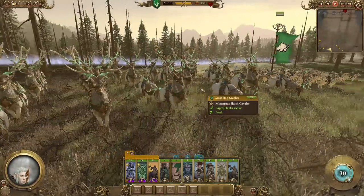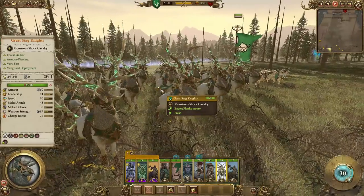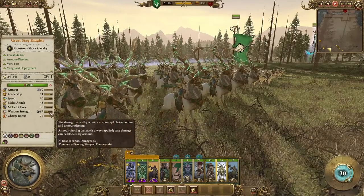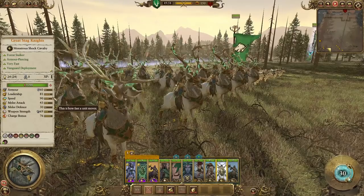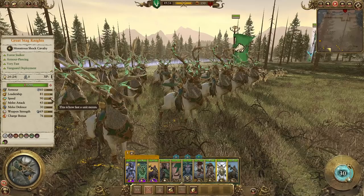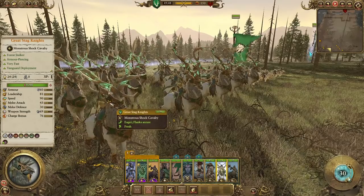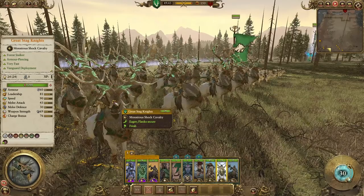Now we're back with the new cavalry units for Wood Elves. First we have the Great Stag Knights. These guys are really neat — hard-hitting, 76 charge bonus, 69 weapon strength, with amazing AP values. Where they really shine is in their mobility: as far as heavy cav goes, typical speed is usually between 66 and the mid-70s, but these guys have 90 speed. In my testing trading them against Demogryph Knights, they trade pretty much dead even with Demis with Halberds, which is insane.